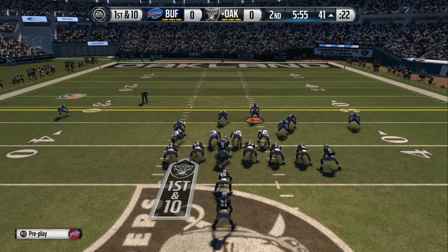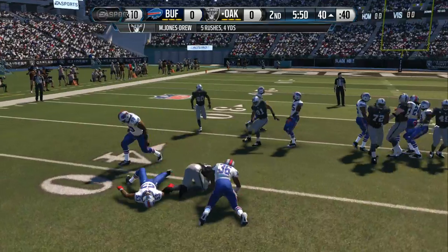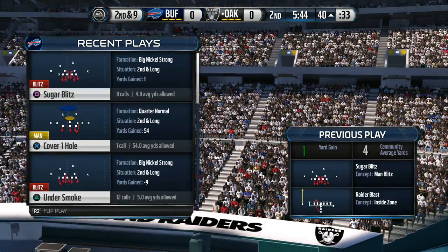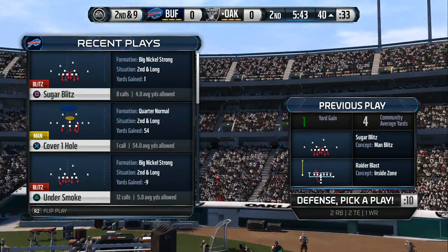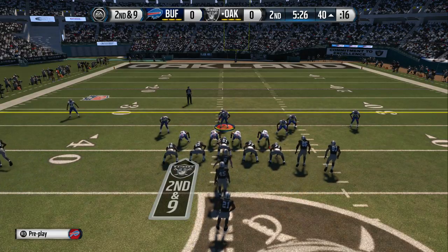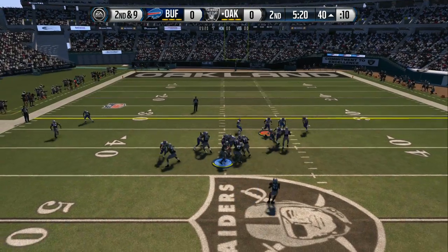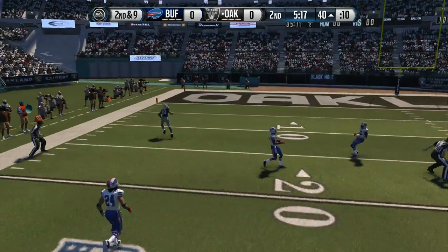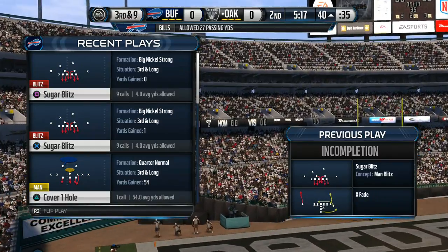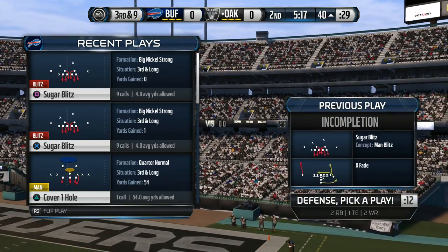Matt Schaub has it under center. First down at the 41, Maurice Jones-Drew. The tackle is made at the 40-yard line — a good solid run for a couple yards. That last running play was good for only a yard, so it's second down and nine. The Raiders bring in an extra tight end. McKeldon very nearly had the pick on that pass. The defense has to be depressed after that play — when you get a chance to get a turnover and get the offense off the field, you've got to take advantage of situations like that.